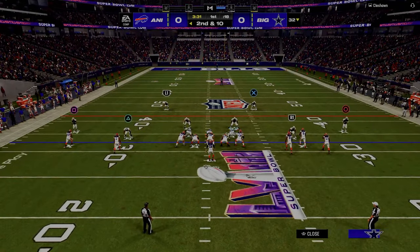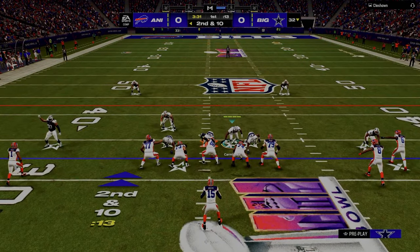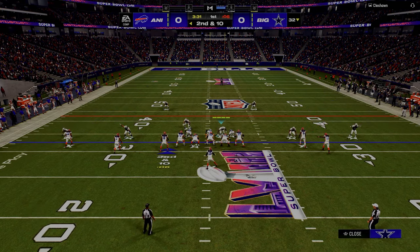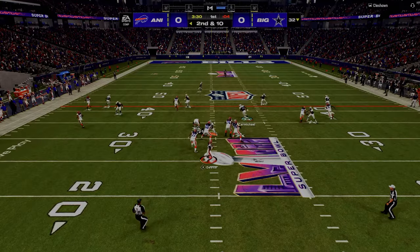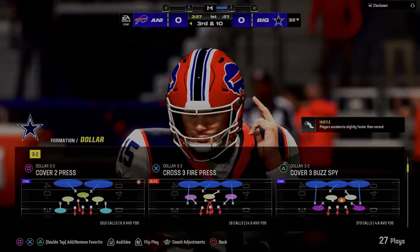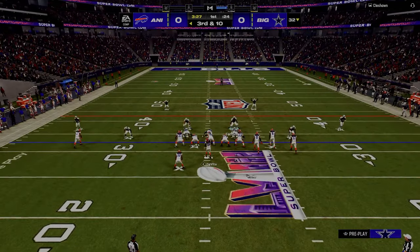Generally speaking, if you're calling good route combinations in Madden, you're almost never going to be in a situation where something is covered. Every now and then a really good defensive player will adjust and take away your main routes, but in general good route combos are going to beat basic cover two, cover three, cover four, and man-to-man coverage.